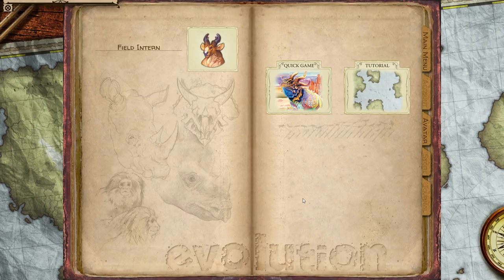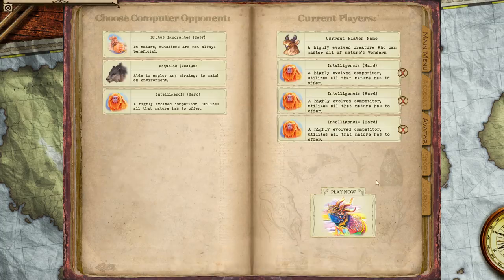Evolution is a board game about creating critters and evolving traits and trying not to go extinct as you and your friends compete for a limited amount of food. At the end of the game, mostly the person who ate the most food wins. There's a couple extra little ways to get victory points, but the primary way is literally just whoever eats the most food tends to win the game. So let's go ahead and give you a little demo of the gameplay.